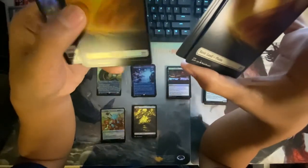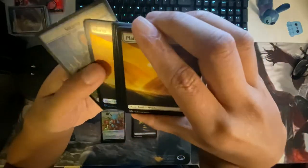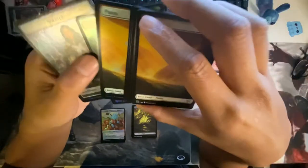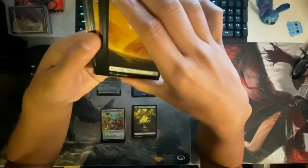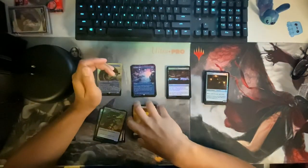Full art lands for days — whoa, that looks sweet, look at that sun! Full art land for days. Compared to the regular one — that's cool. Soldier tokens, Eldrazi Spawn — sweet sweet sweet. I want to open the rest, I'll save the excitement for tomorrow. Right on.